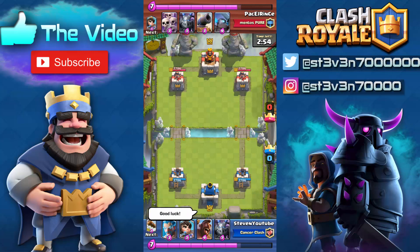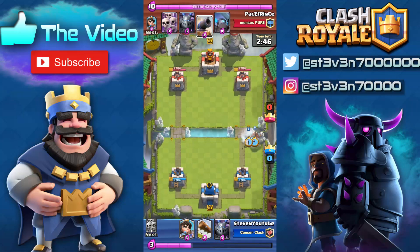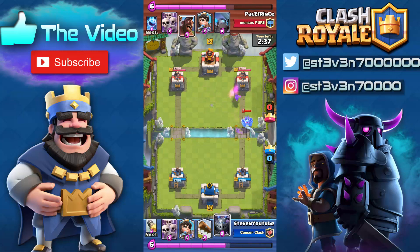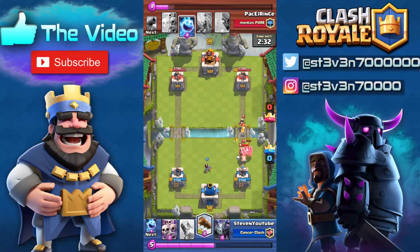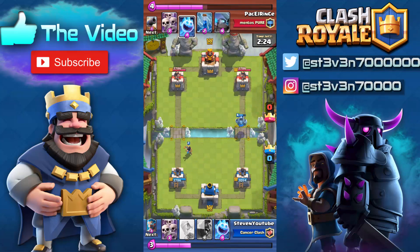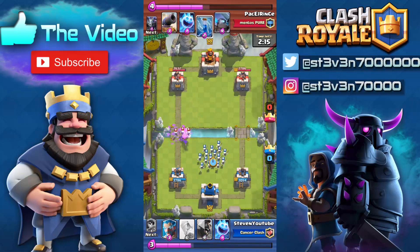Let's hop into this insane draw replay. I rocketed right as his hog rider hit my tower, so we both ended up taking a one crown in this battle. He's gonna start off with a cannon right there — I think it's only level 8 or 9. The hog rider is not gonna get any shots off that tower unfortunately. He's gonna go for an instant push, so I'm gonna wait for the princess to lock onto the tower, drop the mega minion right there, drop a log taking out the hog rider.